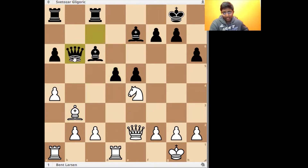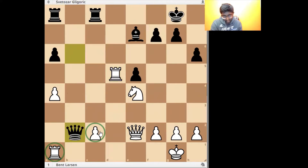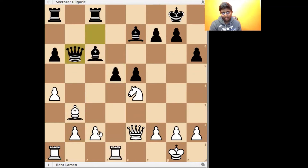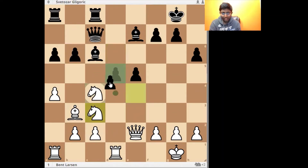Also possible was Knight b6, Queen b6, and now Knight c3, which is not a typical move because usually Bishop d5 seems like the move you want to play. But here Bishop takes d5, Rook takes d5, and Queen takes b2 — the a1 rook and c2 pawn are both attacked. So black has a very nice position with the b and c files and is just very comfortable.